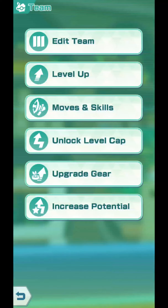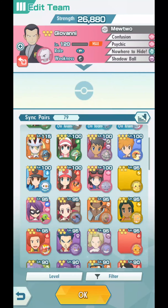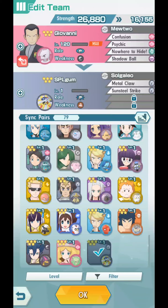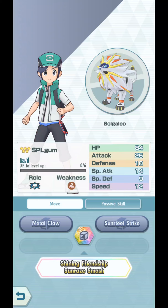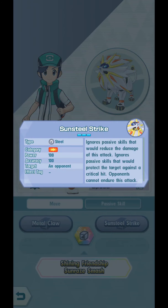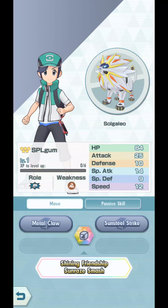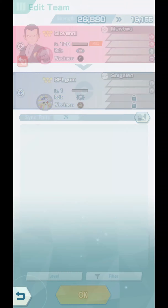Okay guys, just checking on my team — edit team. Where is my Solgaleo? It's somewhere in there, level 1 most likely. Level 1, I'm not sure why. I am always invisible. I cannot unlock any other moves. No passive skills, no other moves. This is weird.